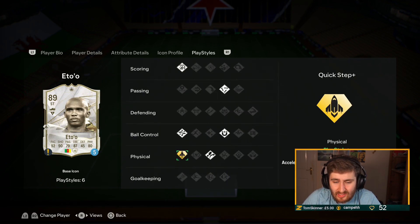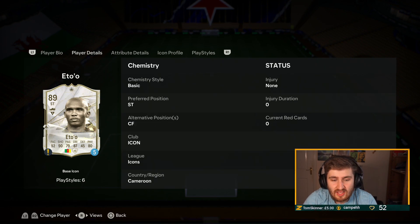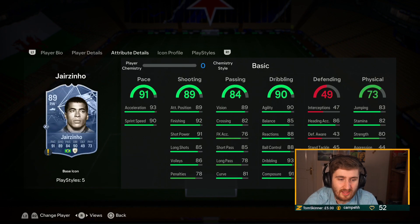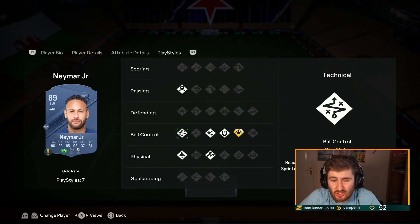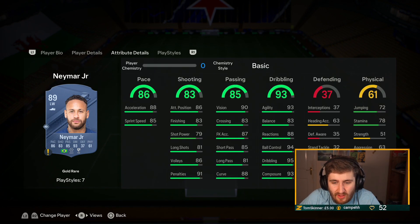Gold quick step on these play styles makes a lot of these icons insane. Jazzyini — again a crazy card. Neymar is really really good this year — the play styles seem to make him even better on the ball, if that was even possible. Five-star five-star, not the easiest to link in, but play this card on one chemistry and he'll still be insane for you.